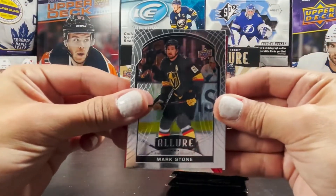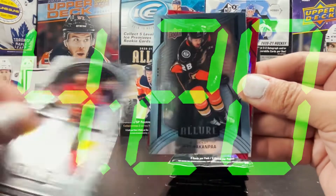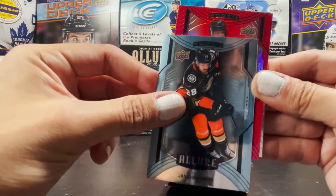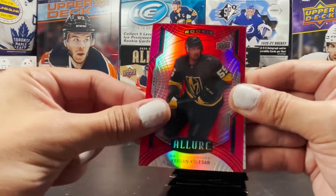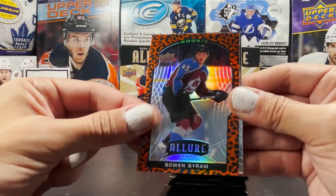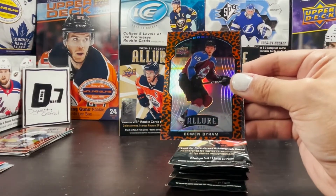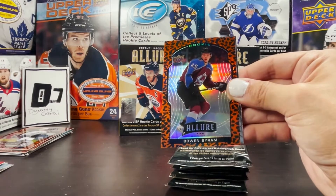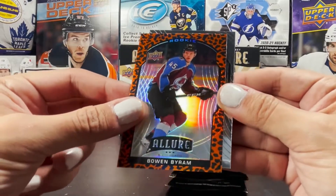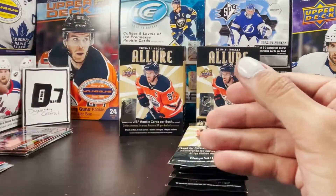Mark Stone, Mark Giordano, Yanni Gourde, and a short print rookie Keegan Kolesar red rainbow. And a Bowen Byram leopard print rookie. Can I have one box break on this channel without pulling a Bowen Byram? This guy follows me — I think he's the new K'Andre Miller. Bowen Byram is one of my many followers in these box breaks. And we got Anthony Mantha for the wrong team.